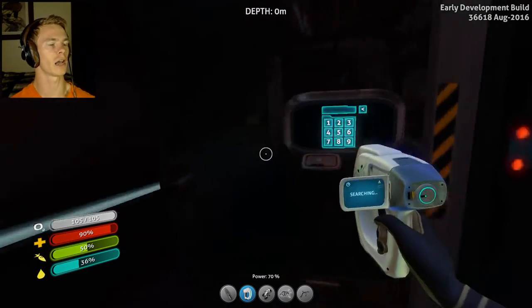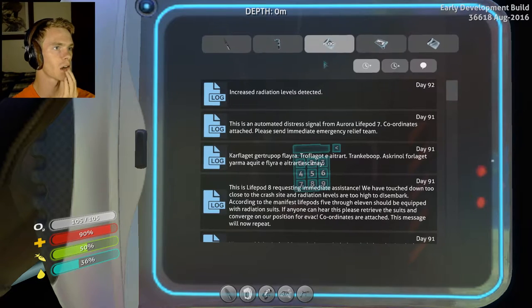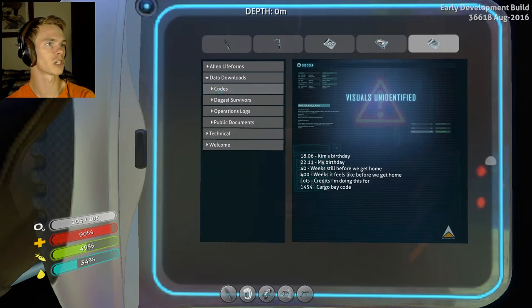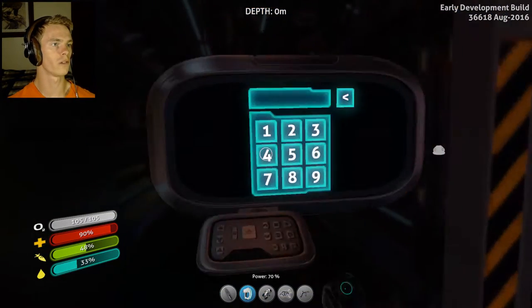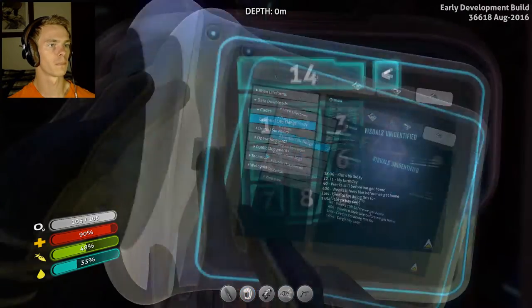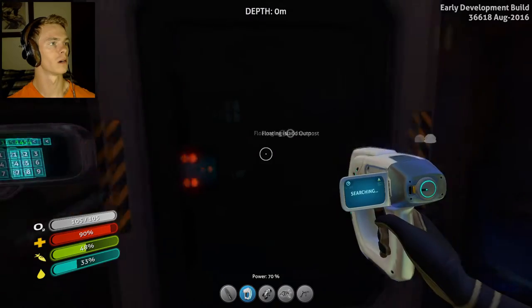There's a combination lock here now. Is there anything about a code? Oh, here are codes right here. Cargo bay is... 1822... making sure. Ta-da!